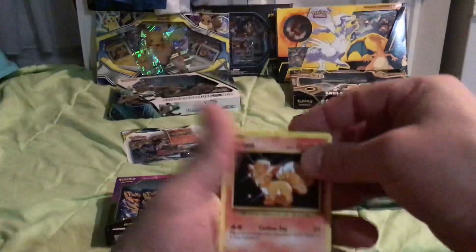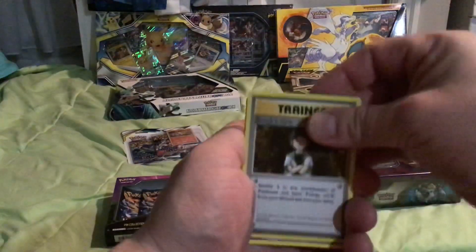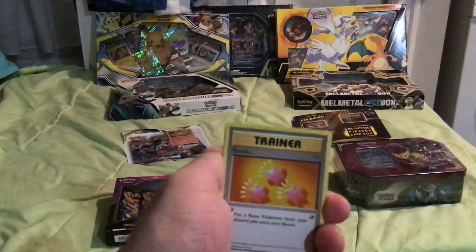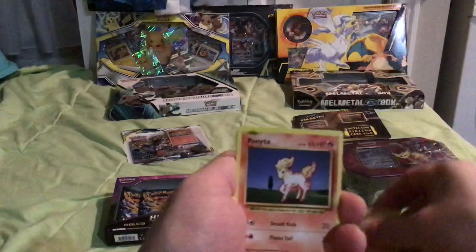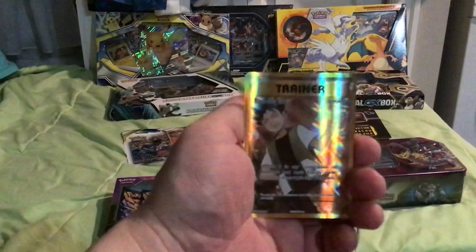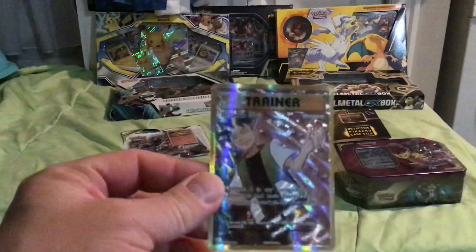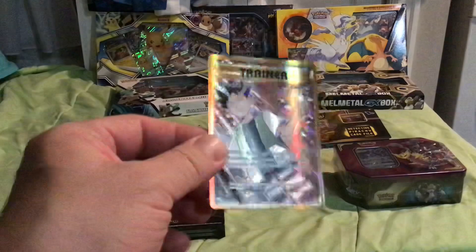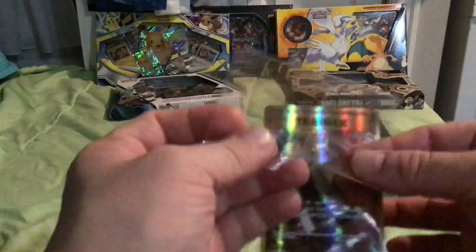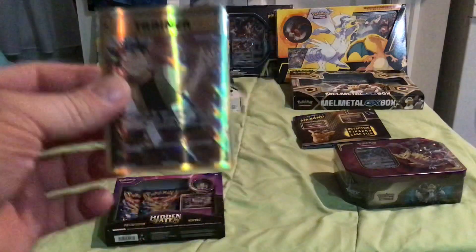Open up these packs right here, guys. What's in here? We got a Vulpix, we got a Nidoran, we got a Gengar, we got a Brock's Grid! Merry Christmas, Happy Holidays and Happy Hanukkah — whatever you guys celebrate. Just Happy New Year's, have a great holiday season, guys. I just finally pulled a Brock's Grid! I've opened up like three or four boxes of this Evolution set in my past videos. I finally pulled a Brock's Grid — oh, look at that shine. Wow, that is definitely going to my collection, guys. Merry Christmas to me.